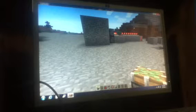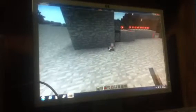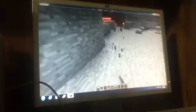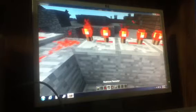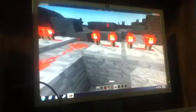Hey guys, today I'm going to show you how you make a single door, a door like this, so you can get through. It doesn't take a lot of redstone and most of it is hidden. You're going to need sticky pistons, a lever, redstone, a redstone repeater, a redstone torch, and your block of choice.